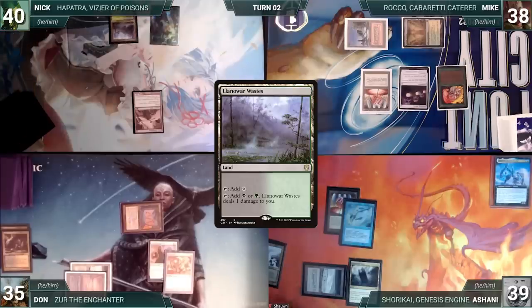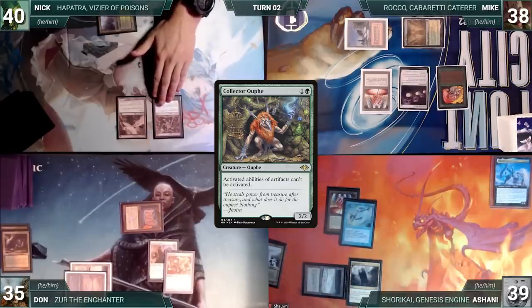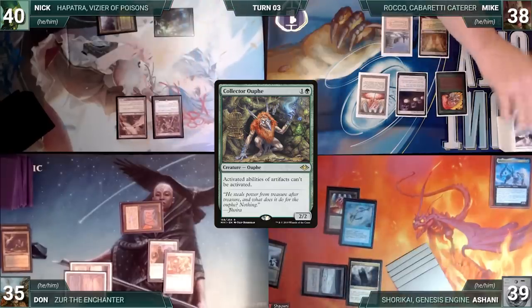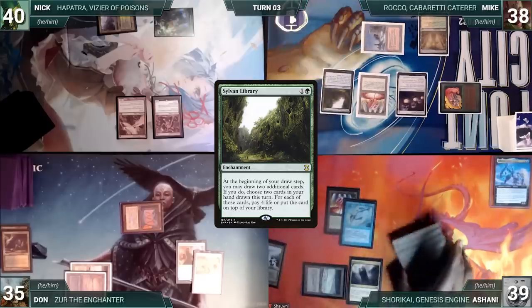Nick draws and plays a Lane of War Wastes. Not wanting to feel left out, he casts a Collector Ouphe, shutting down the board even more. The table groans and Nick gives the turn to Mike. Mike draws and casts a Sylvan Library. Remora triggers and Ashani draws. Mike passes.